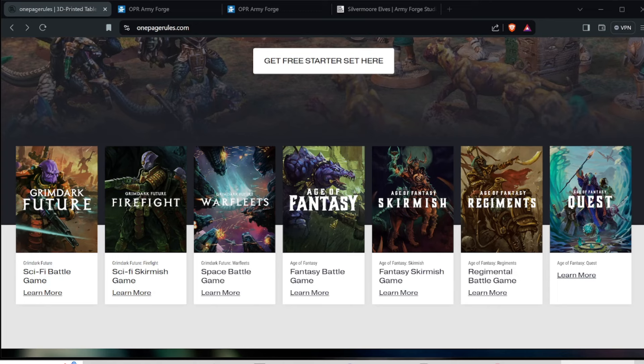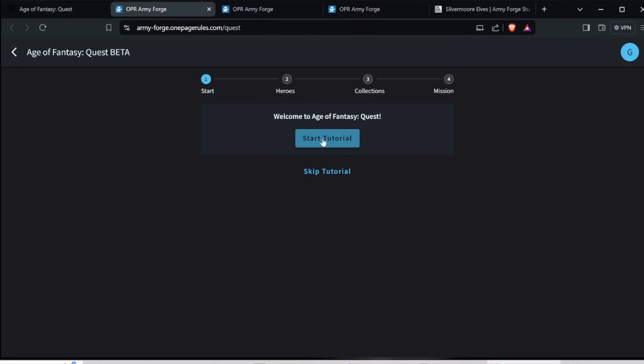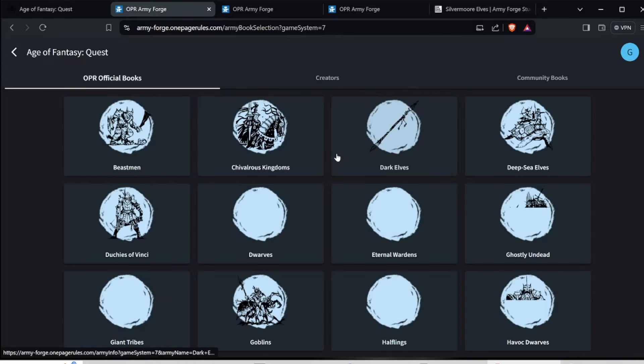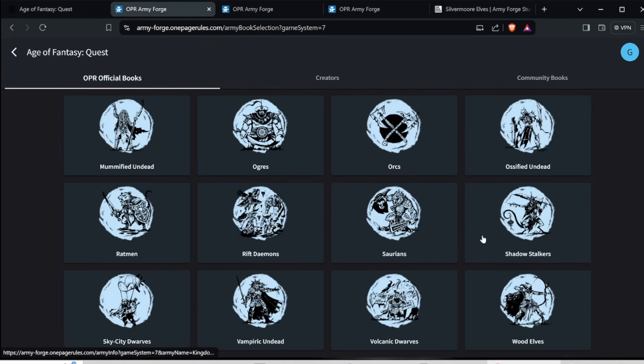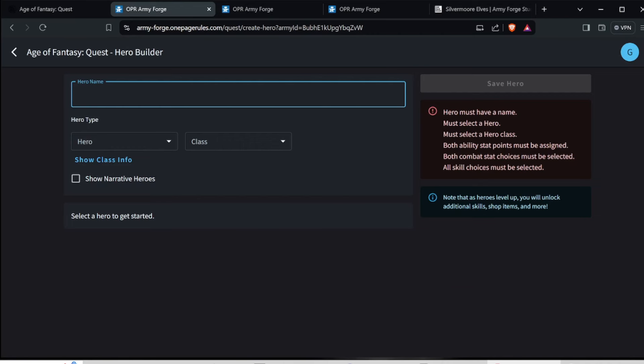First, you go to the One Page Rules website and go to Quest, then you go to Build Your Army on Army Forge, and starting a tutorial is a good idea — it'll help you get started. You create a new hero and you can pick whatever group that you want. I picked the Saurians, and then you click Create Hero and type in your hero name.